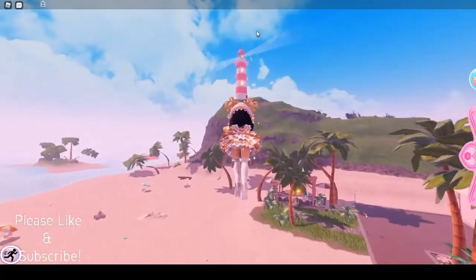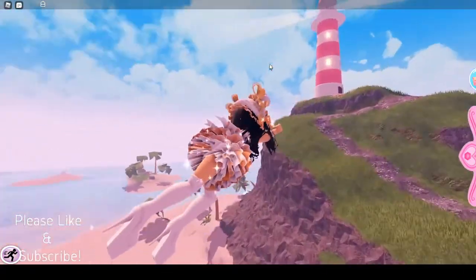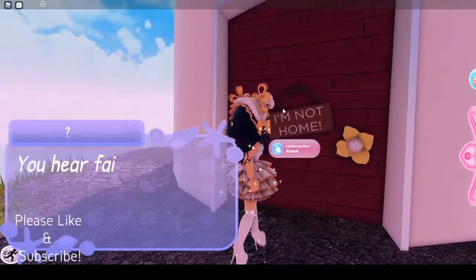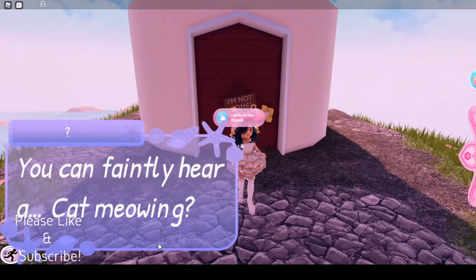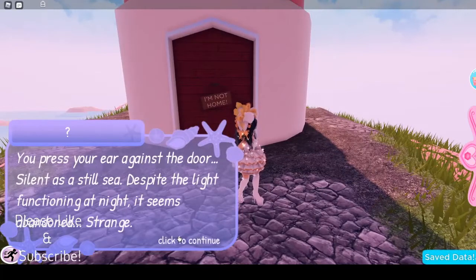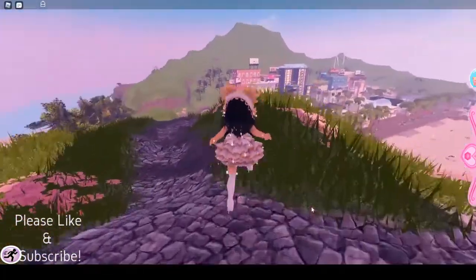In order to find the lighthouse, you have to go in this direction — it's pretty obvious and not hard to miss. I'm showing you how to get there for those who don't know. We're gonna make our way over by flying, and we're gonna click a few times until we get a dialogue. We got a dialogue: 'You hear a faint rustling coming from inside... no answer. You can faintly hear a cat meowing. You press your ear against the door — silent. Despite the light functioning at night, it seems abandoned. Strange silence.'